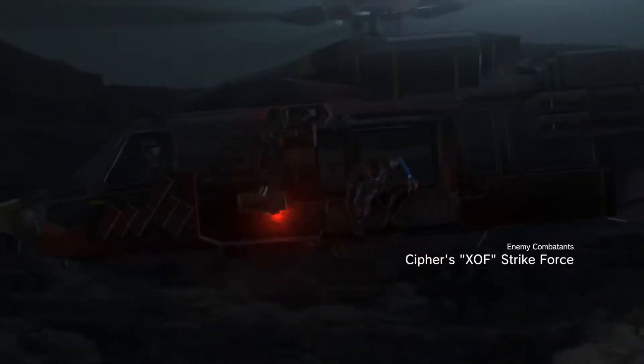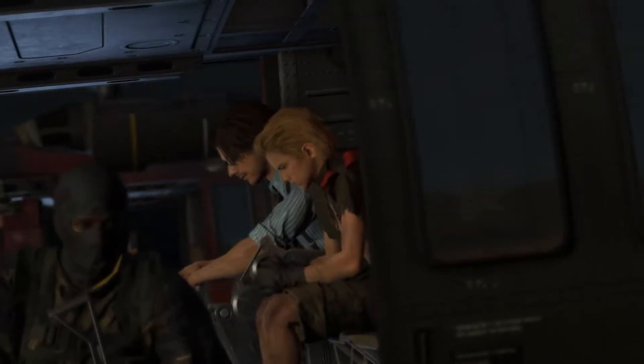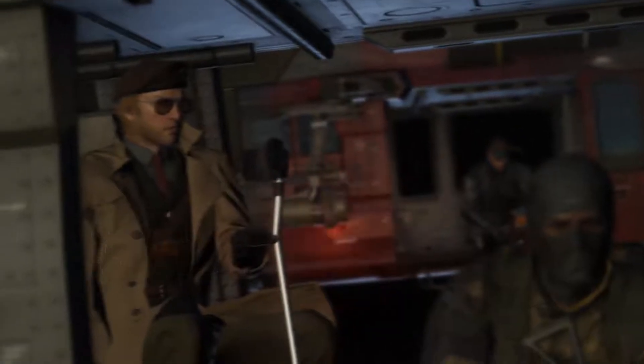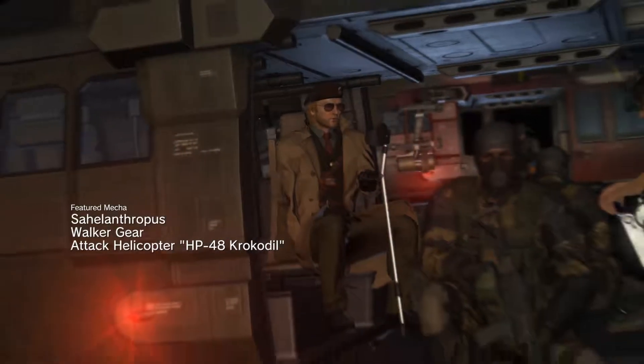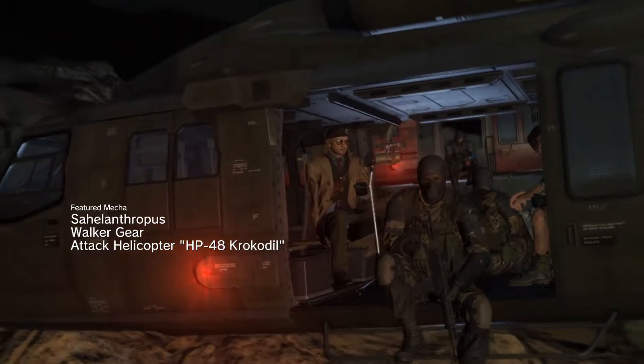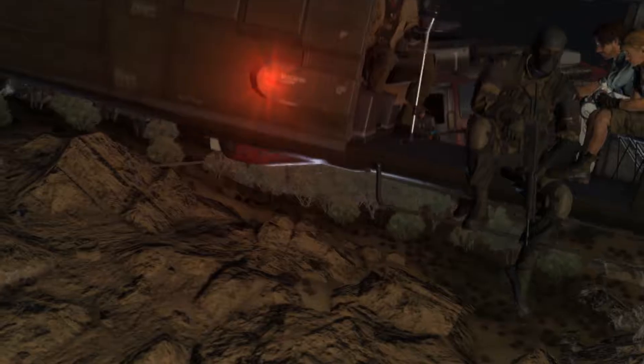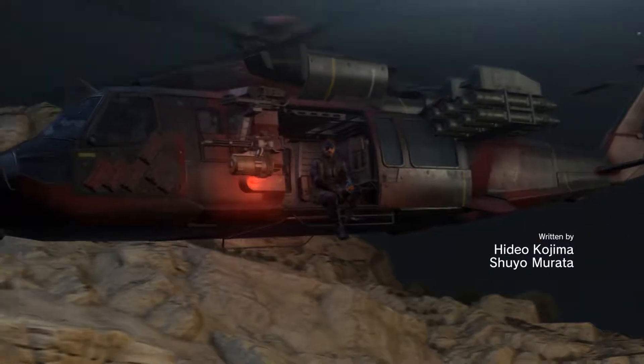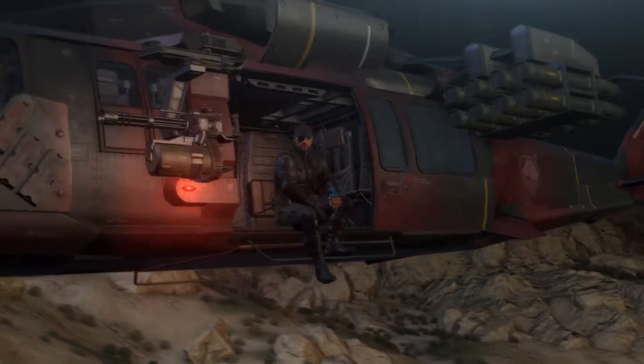That's where Skullface is keeping Sahelanthropus before setting it loose in Afghanistan. Boss, we need to figure out what Skullface is up to. If you make contact with him, get him to talk. Sahelanthropus — he looks like Miller's... Find out what his plans are. He really does. Miller's a prick too. I really think he's a traitor. I haven't seen proof of that, but I think he really is.